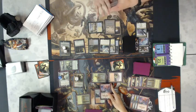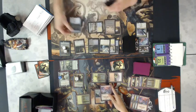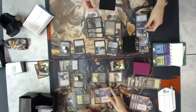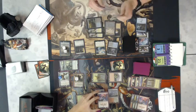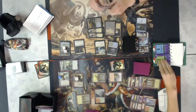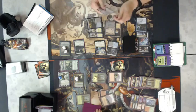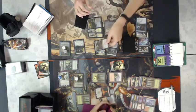Carter casts Thunderbreak Regent into Thotsie — Silamgar Scorn, Silamgar Scorn — Michael is going to Scorn it, leaving Michael with enough to Haven of the Spirit Dragon. He only has one blue up so he can't activate his other Silamgar Scorn in hand. Carter lets that resolve — Michael goes to 20. With two mana, Carter is going to cast Crater's Claws for one, with ferocious making it three damage.